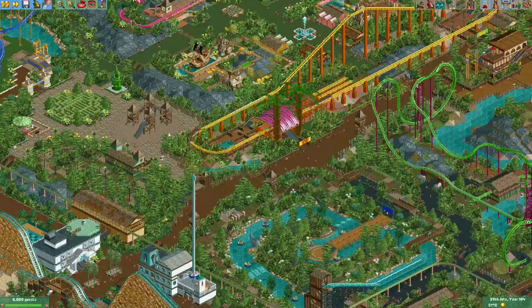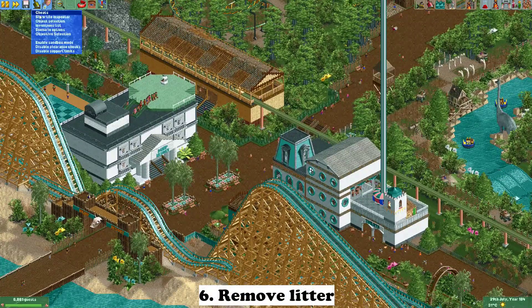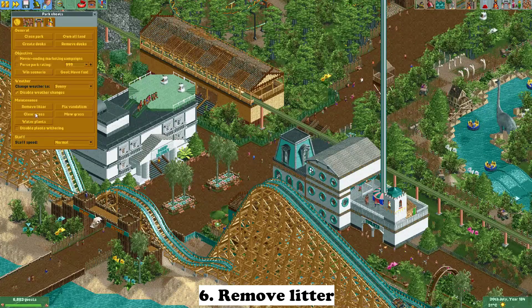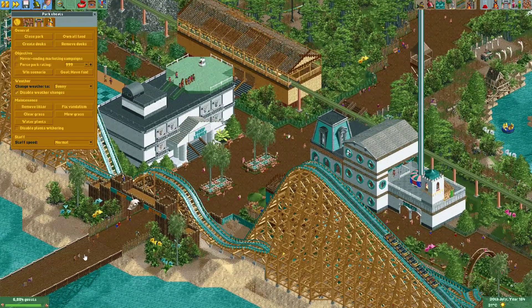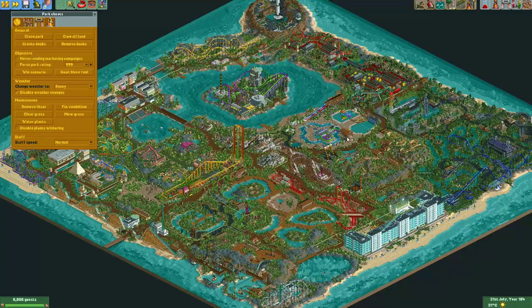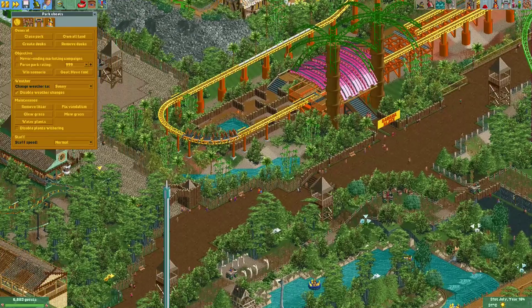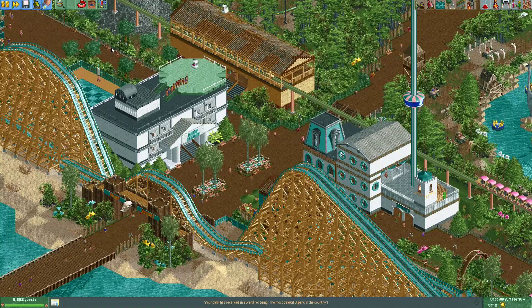Another step, similar to the previous ones: there could be a lot of litter in your park before you save. You could let your handyman handle it, but there's also a cheat to remove the litter — a very easy way to get rid of it all. Especially in a big park, litter is quite a problem. Simply remove it before you save, and the viewer won't see any vomit or litter in the park, except for what gets dropped after they open it.